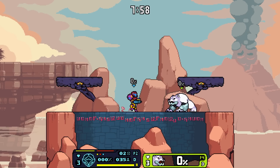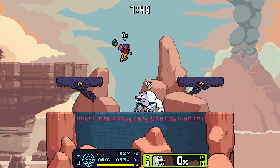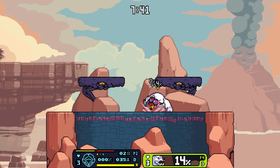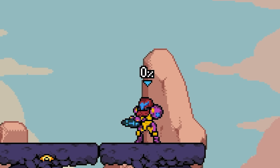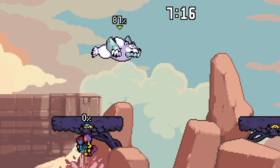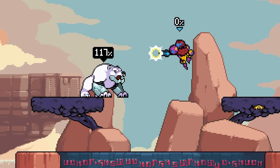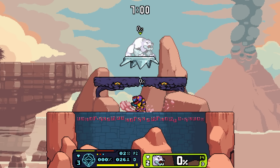Let's cover aerials real quick. Forward air is kind of like a swipe — it's a get-off-me move and also a chain move. Up air is a kick that looks like it has a lot of great coverage — a wonderful juggling move. Down air is a little blasty blast — not sure if it spikes. Back air is a quick three-hit blasting thing. Very cool — good aerials.